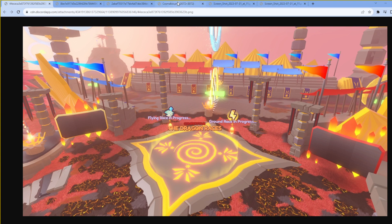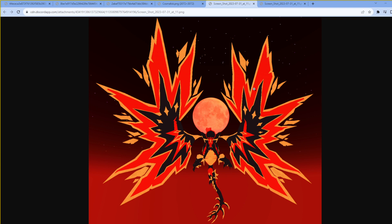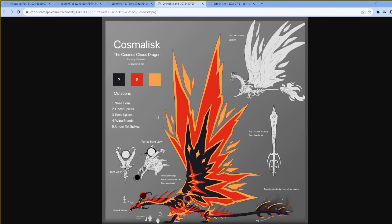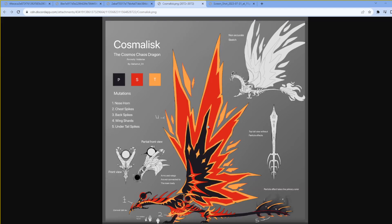Now let's get into some of the better leaks — the new dragon, the Cosmalisk. I butchered that name; I do it every event. This is what the Cosmalisk looks like — honestly a really solid dragon. Here's its current model. From what I can tell, its front legs aren't quite attached. This will be the new dragon coming alongside the Hexolius, Solarizing, Volkumus, and Ciserius. So in total, with this one, there are going to be five event dragons — that's a lot for an event.